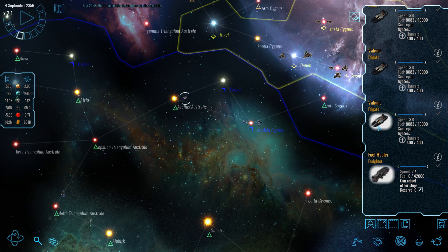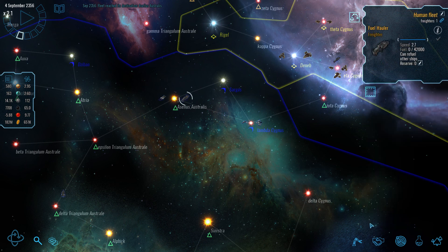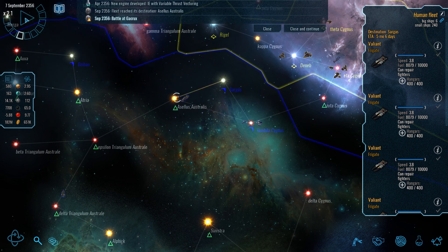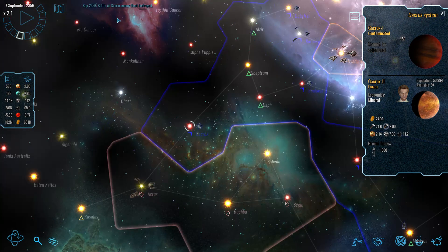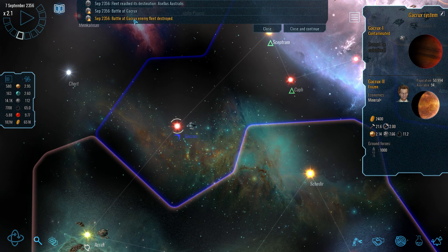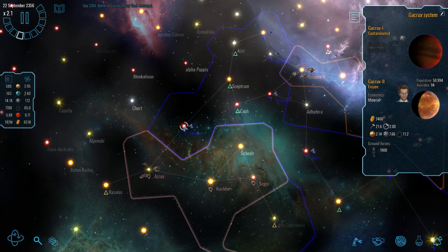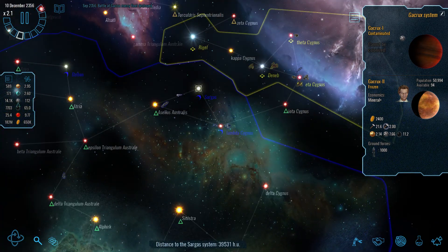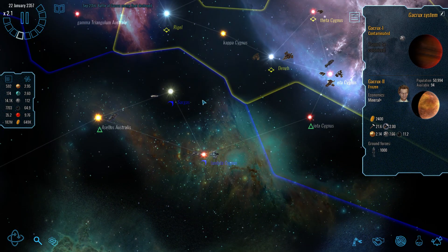If I split out the fuel hauler, the actual warships have got enough to make the jump. There's a battle all the way over here — the enemy fleet was destroyed; that's presumably the scout that was trying to get back through our space to refuel.